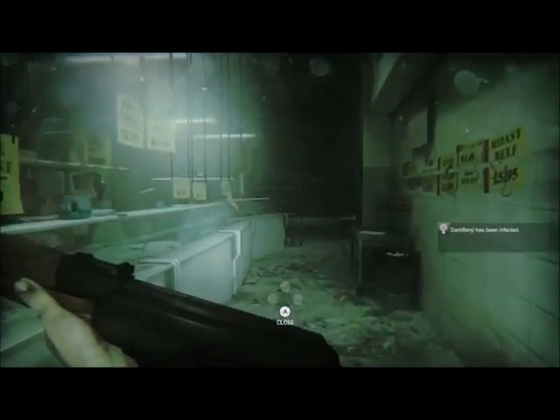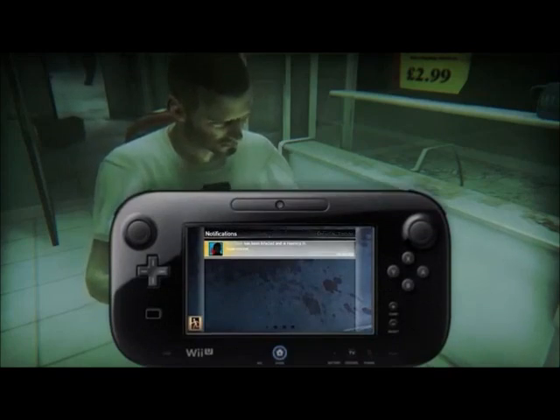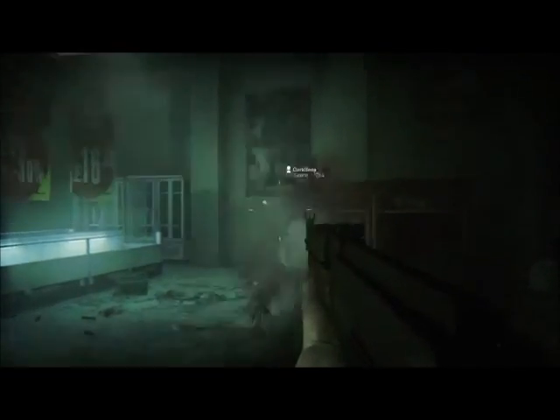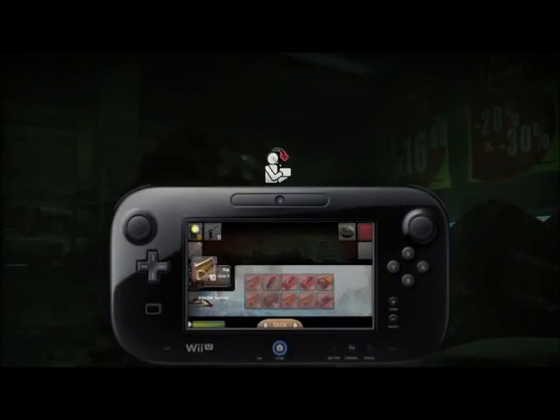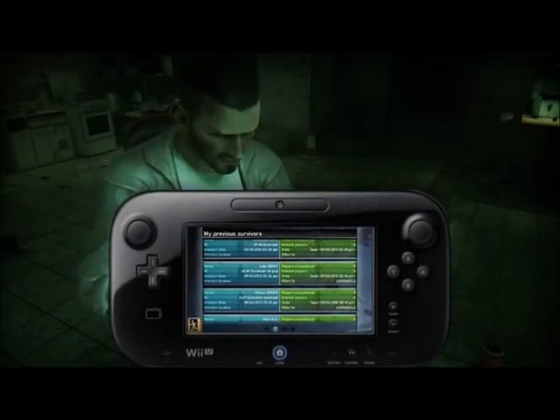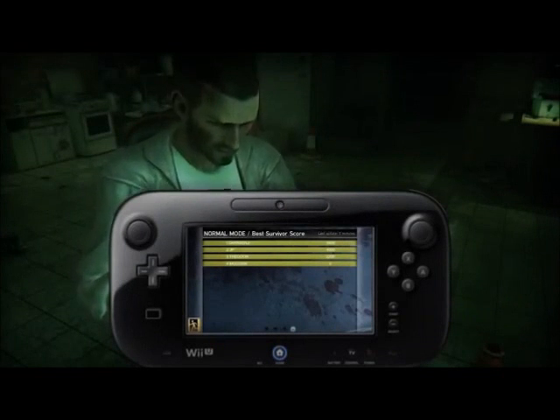Finally, we are going to look at some online and social aspects of ZombiU. When other online ZombiU players become infected, they will actually appear as zombies in your game. The great part is you can attack them and steal their backpack and equipment. You can also keep tabs on any of your own survivors who became infected and see where they are and how many people they attacked. There will also be leaderboards to compare your survivor statistics.